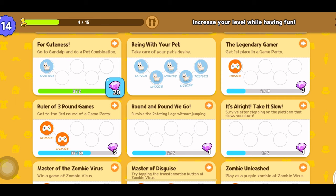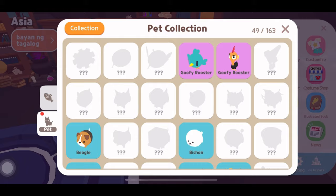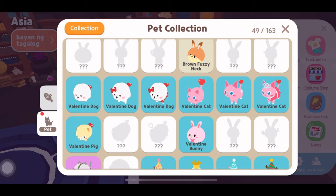Every time you do a pet combination, you can get a level-up reward. Your pet collection book will also be updated.